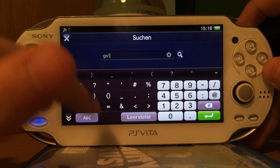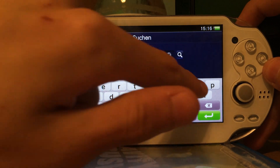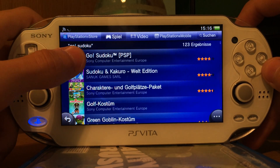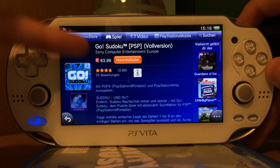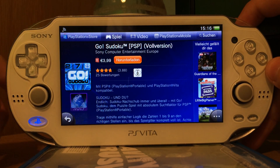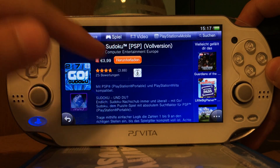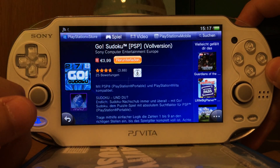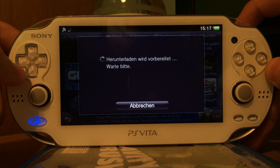For Europe, which is what I'm showing first, you should get Go Sudoku. It's actually quite small — it's only 200 MB, but it's very, very fast and it's only 4 Euro, so it's very cheap. Since I'm using the German PlayStation Store, the whole interface is in German. That's why it says 'herunterladen' instead of 'download.' I could download it, and the downloaded version is fully working.